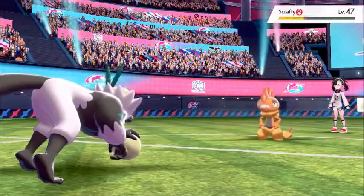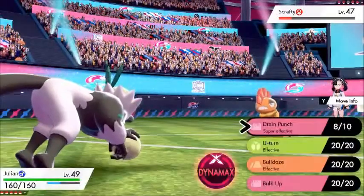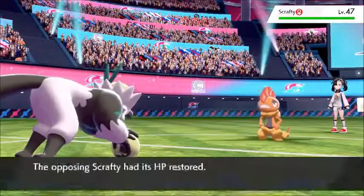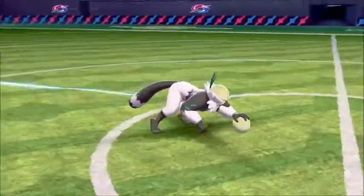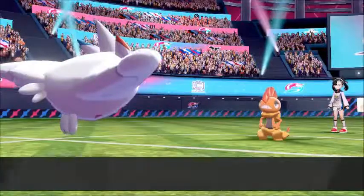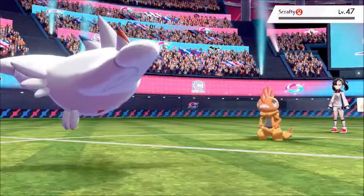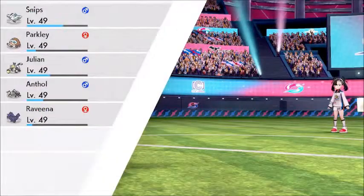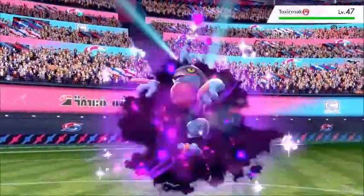Scrafty comes in — Drain Punch brings it down to the red. Scary Face is annoying because it lowers our speed, then I go for U-turn. She uses a Full Restore so Scrafty is still at pretty high health. I bring in Togekiss for its first battle, go for Draining Kiss which is quite effective, and take out Scrafty fairly easily.